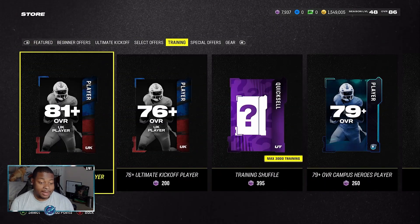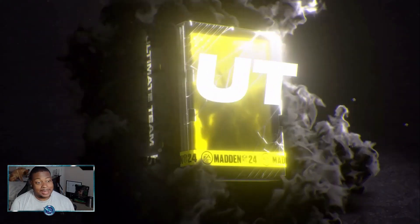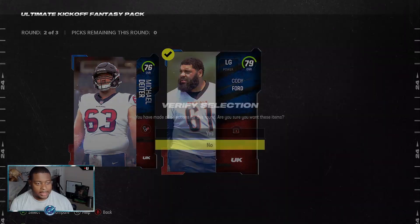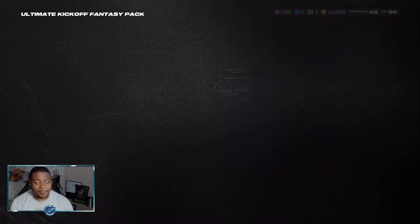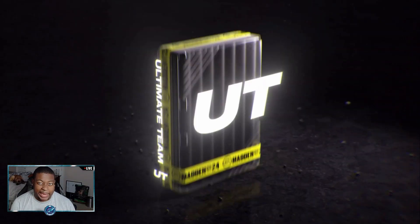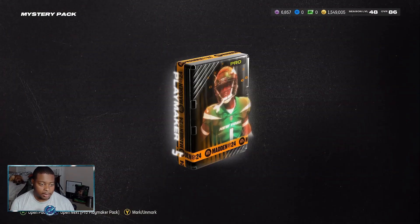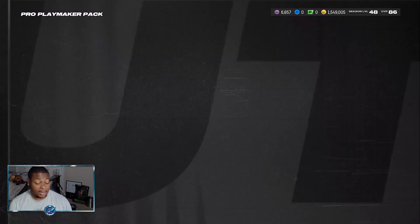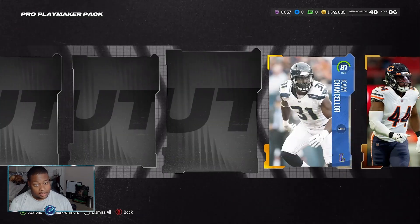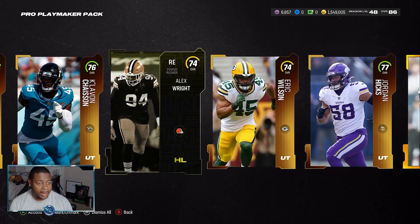As you can see we have 7,900 training points right here to go ahead and put into the mystery packs. Let's see if we can get anything good out of this. We get to start off with an Ultimate Kickoff Fantasy pack - those are definitely not good. If y'all were able to see my video where I tried to get up to you with these Ultimate Kickoff packs for 80,000 coins, those are not good - you should definitely just stay away from those. We get a Playmaker pack. We get a 77, then 81 Cam Chancellor and a Headliners player Alex Wright. Nothing too exciting right here.